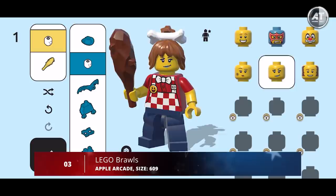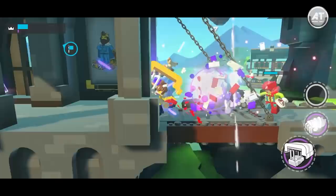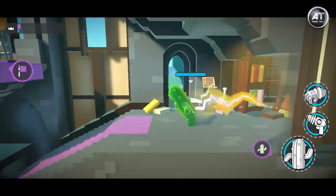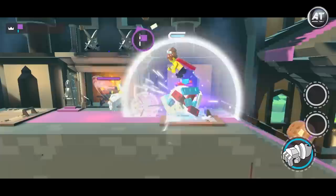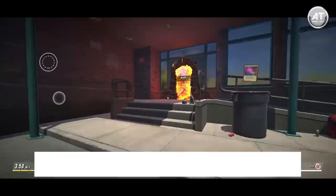Coming in at number three, we have Lego Brawls. You'll create and customize your own unique Lego characters from a diverse variety of options. Team collaboration plays an important role as players battle it out across iconic locations in classic Lego themes, including the world of Ninjago. Each stage brings new challenges, objectives, and power-ups for players to build. Since this is set in the Lego world, players use bricks to build epic power-ups such as a tie launcher, money gun, snake car, jet packs, and even hot dog stands to use as weapons.